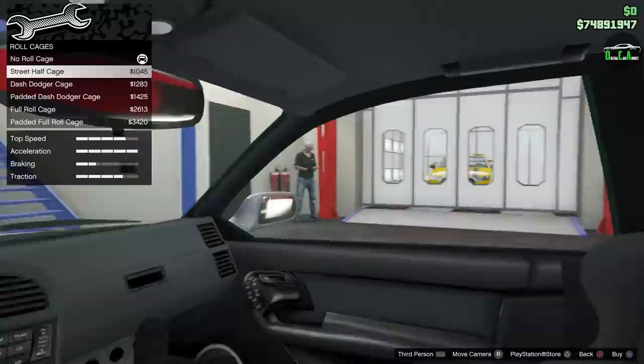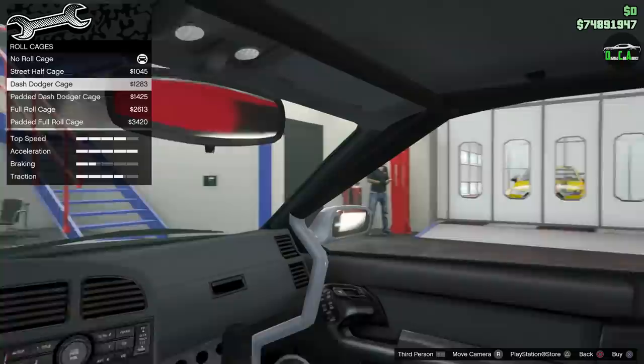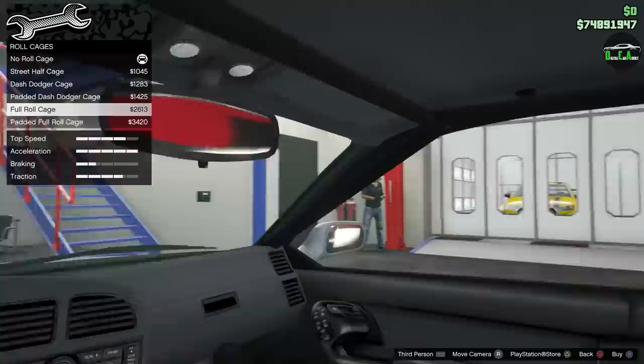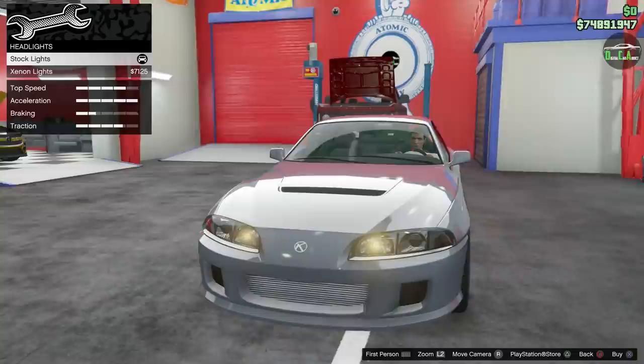The stock steering wheel on this thing looks pretty bad. You've got street half cage — you can see it from the outside as well. Dash dodger cage, somewhat more of a full real cage. Padded full roll cage. Definitely going to skip out on the roll cage. Lights — I'll leave the stock light. I think that's part of the character of this car, very 90s.